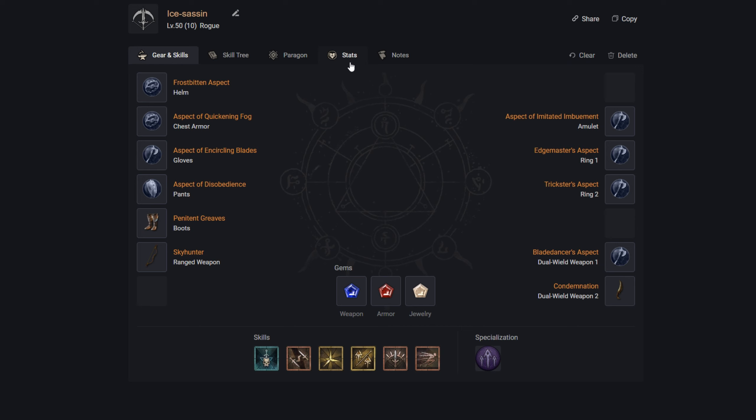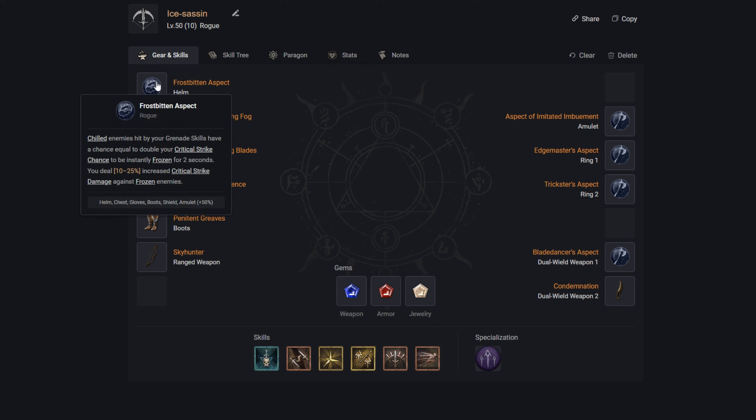Starting with the helmet, we have the Frostbitten Aspect: chilled enemies hit by grenade skills have a chance equal to double your critical strike chance to be instantly frozen for two seconds, and we deal 10–25% increased critical strike damage against frozen enemies. This works perfectly with Cold Imbuement and is another reason I'm considering Smoke Grenade — having that skill give an AOE chance to instantly freeze enemies enables even more damage.